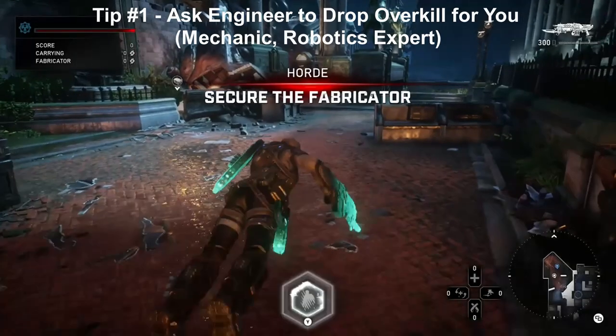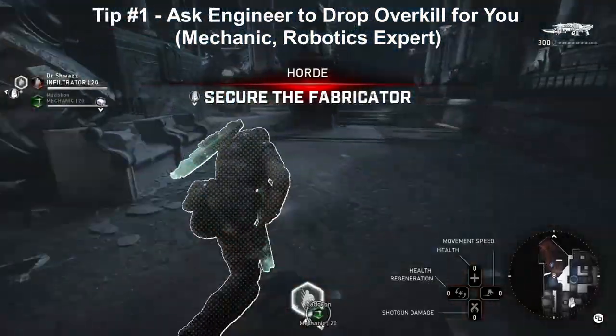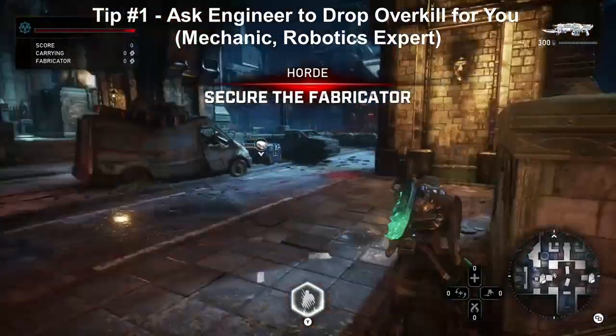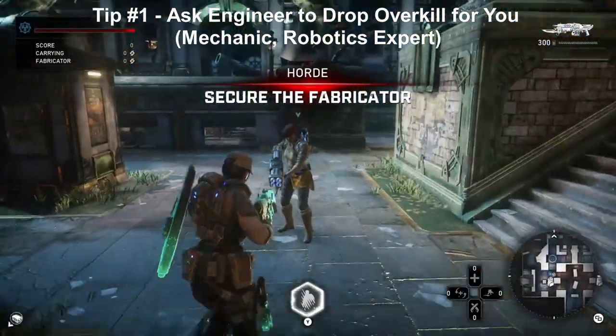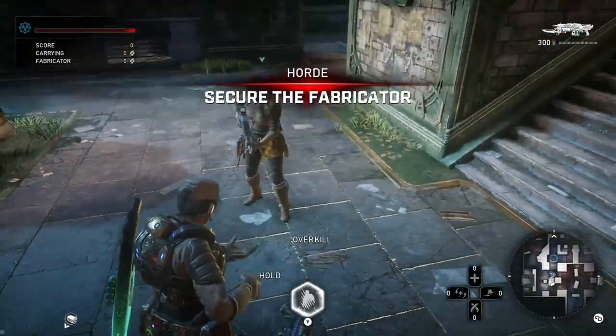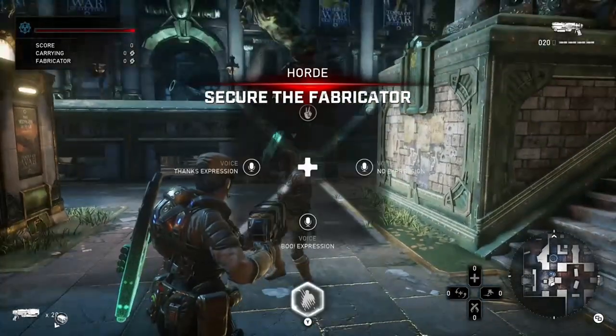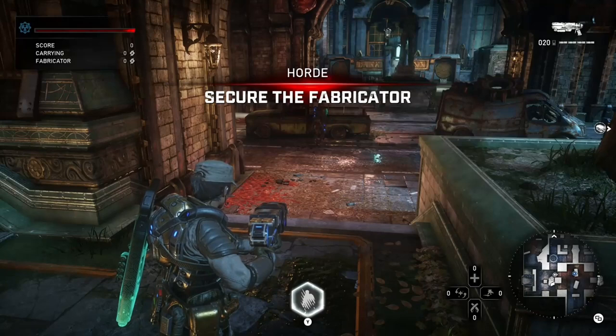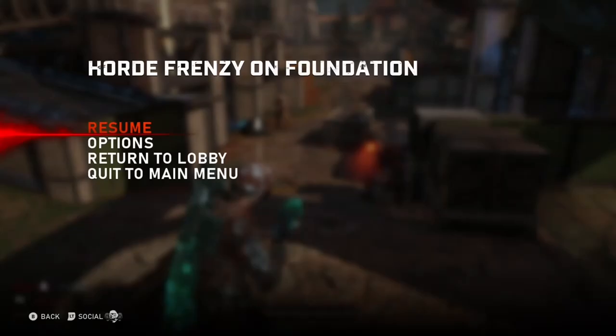Tip number one: if you have a Mechanic or Robotics Expert in your Horde game, be sure to ask for their Overkill. This is a shotgun class, so having an Overkill early will make it really effective. It's a secrecy class — you need bleed damage from close range. They spawn with an Overkill, so you can get one from them. A couple other classes spawn with one as well, like Striker.